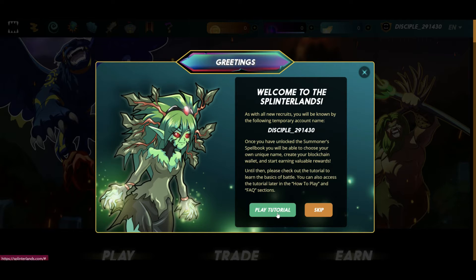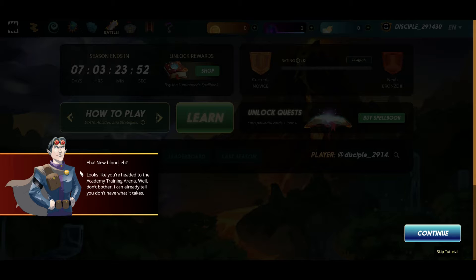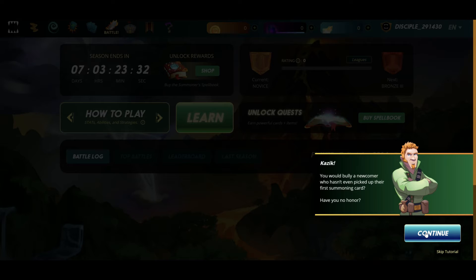So I'm going to play the tutorial. Let's see where this takes us. New blood. Looks like you're heading to the academy training area. I can already tell you don't have what it takes. Let's beat this chap up. I should put you out of your misery right now. Fighting talk. Kazik, you would bully a newcomer who hasn't even picked up their first summoner card. Have you no honour?